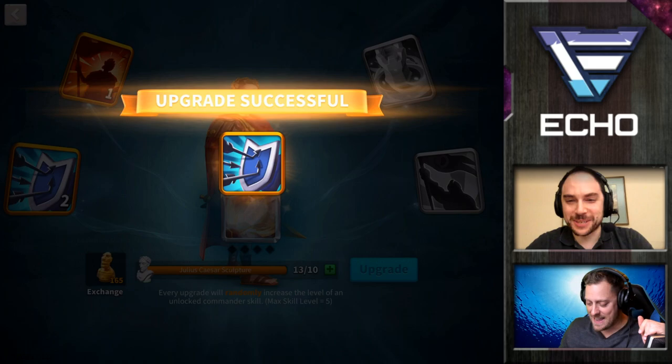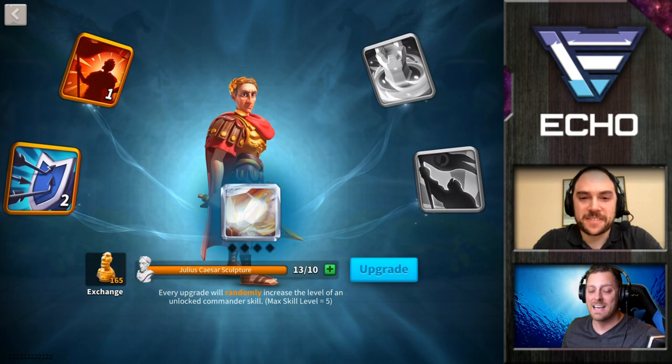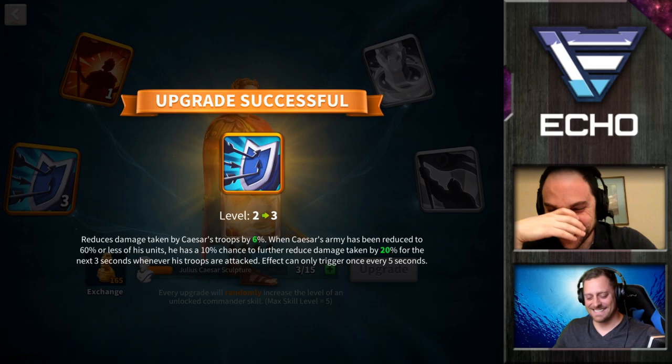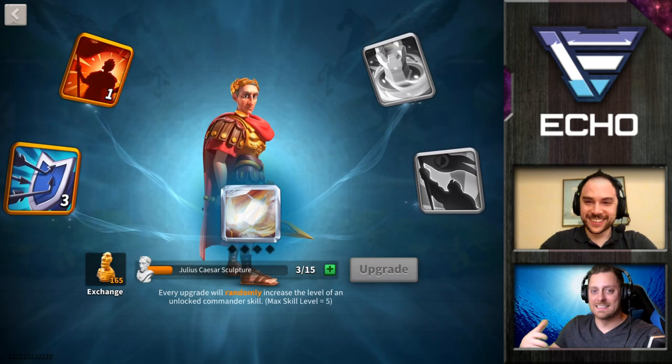Your luck has been so bad, and it continues. I did have a great chest opening where I pulled two Julius Caesars and a Frederick out of 50 chests, so that's where the luck ends. Everyone can just sit here and make fun of me because of how my luck always goes. Well, at least that's out of the way for now. Eventually we'll be able to get that done. For now, we're going to head over to the talent tree.